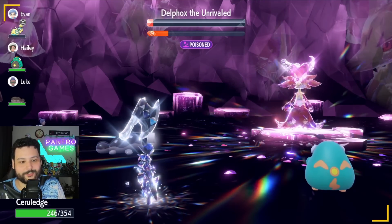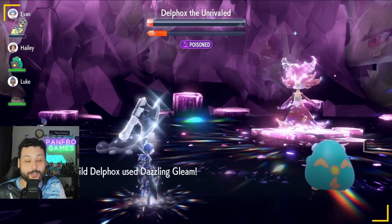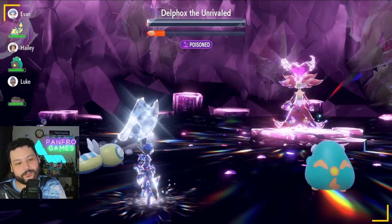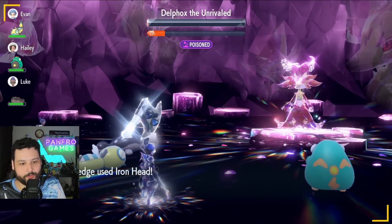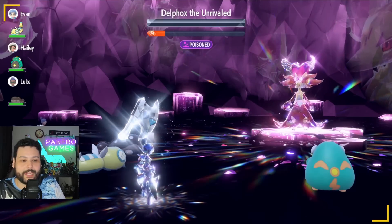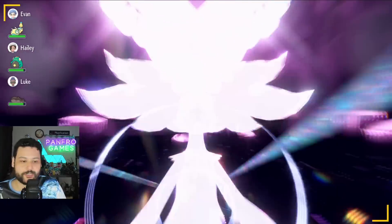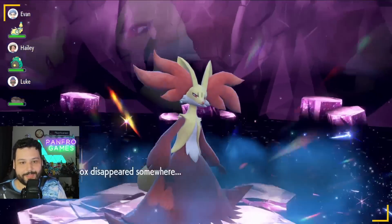One more Iron Head for the sweet solo. This solo took a little more time than the Heatran one, but I feel safer and more consistent with it because I don't have to worry about Metal Sound misses. In the worst case scenario, put up Light Screen and reset your Swords Dances behind it — hope you don't get crit like I did, but you can come back even from a crit through Light Screen. Well there you have it — two phenomenal ways to solo this raid. Good luck farming it solo, and check out tomorrow's video for the easy one-hit KO method with a group of four. Please leave a like, subscribe if you're new, and I'll catch you next time!